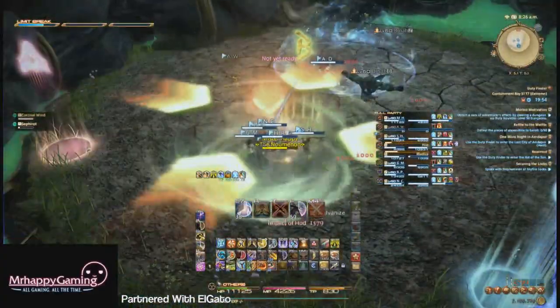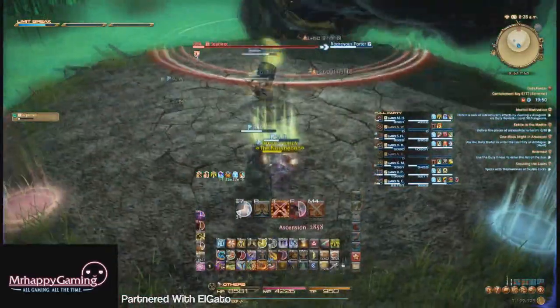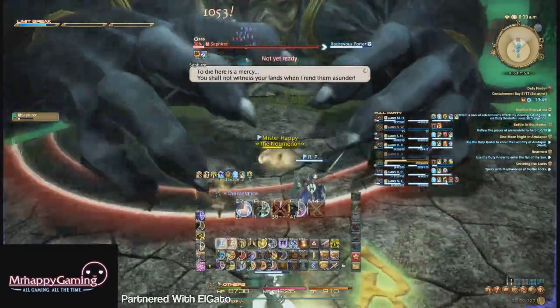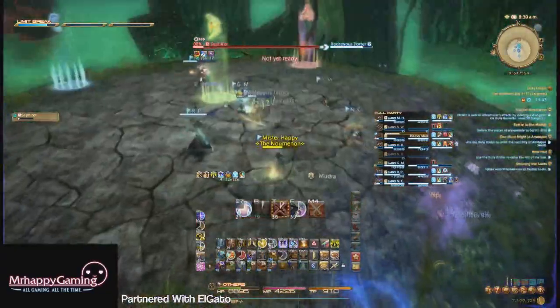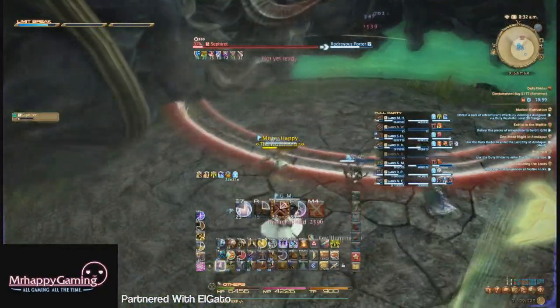Avoiding the stone pillar determination down and keeping people alive is top priority to meet the DPS checks in i210 gear. With some crafted gear or Alexander Normal gear, these DPS checks should be severely overgeared. Just keep in mind that it's going to be rough learning this for the first time, so be a little lenient on your friends.